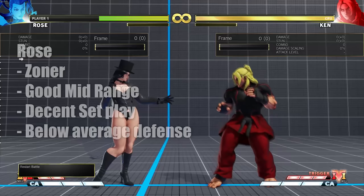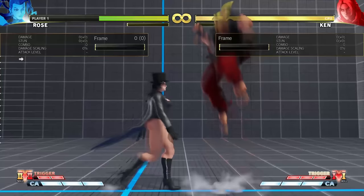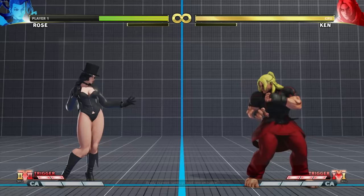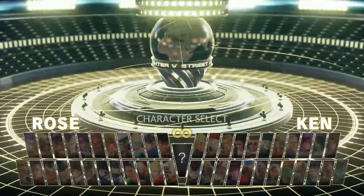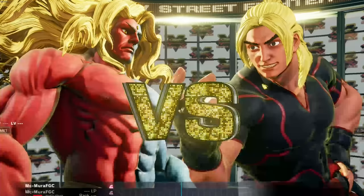The main issues with Rose are her lack of a true invincible reversal — it's strike invincible but you can get thrown out of it. Her anti-air crouching heavy punch is good but won't always leave you plus. She does have a DP but it's only upper body invincible so you can't use it last moment. Overall, Rose is a pretty good and technical character — strong at mid range, control, set play, and zoning.